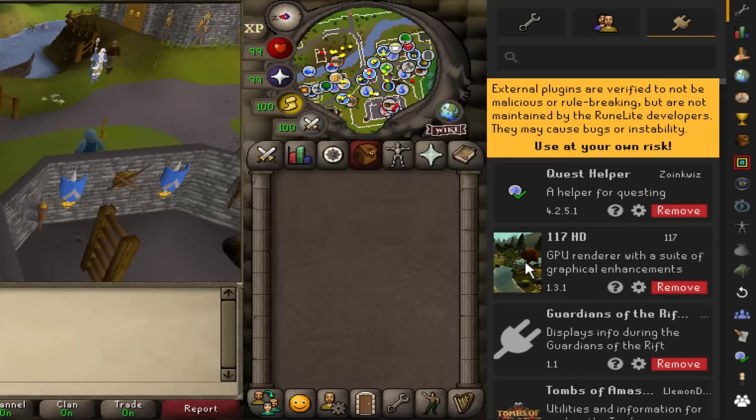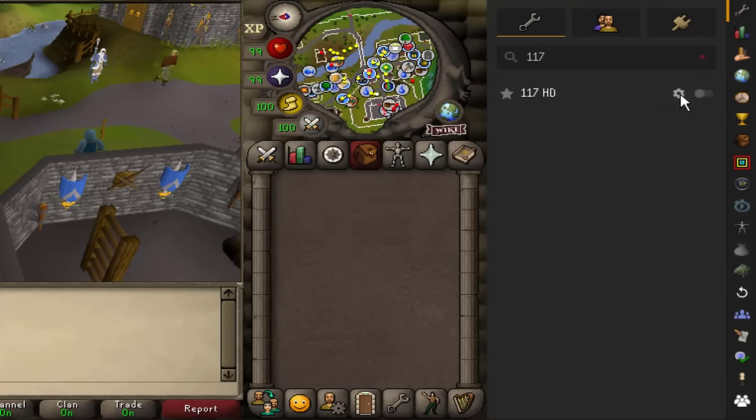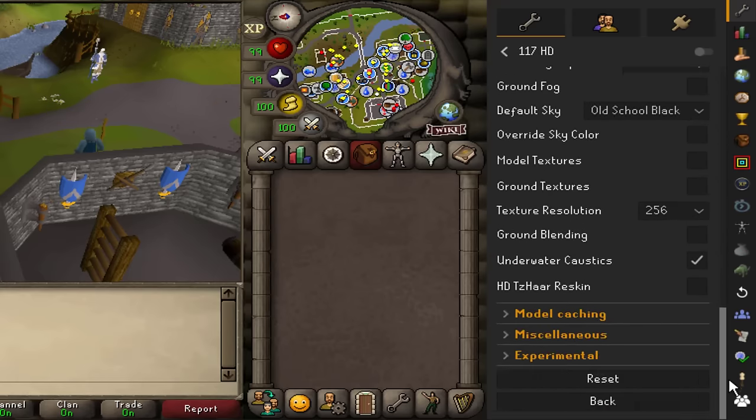There is one plugin I need to give a special shout out to, which is the 117 HD plugin. If you like the HD look, install this from the plugin hub — there's a ton of settings to get the game to look exactly how you want it to.